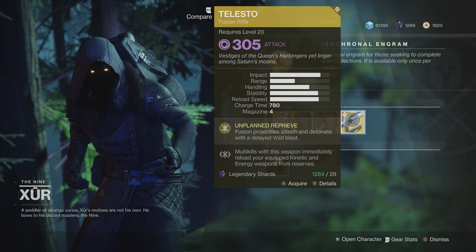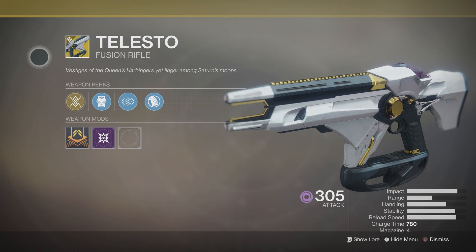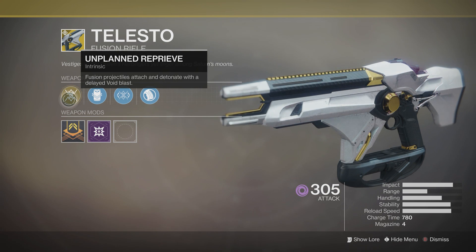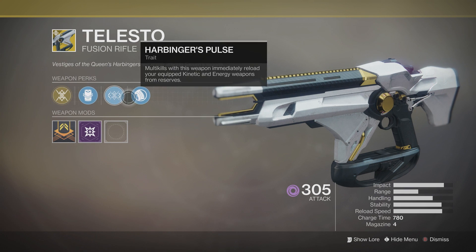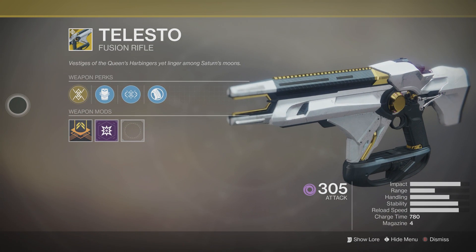Finally, moving on to the weapon this week — you have the Telesto, which is almost a fusion rifle mini grenade launcher. It has the exotic perk Unplanned Reprieve: fusion projectiles attach and detonate with a delayed void blast. You've also got Projection Fuse, Harbinger's Pulse, and the Polymer Grip, making it a very destruction-based fusion rifle.